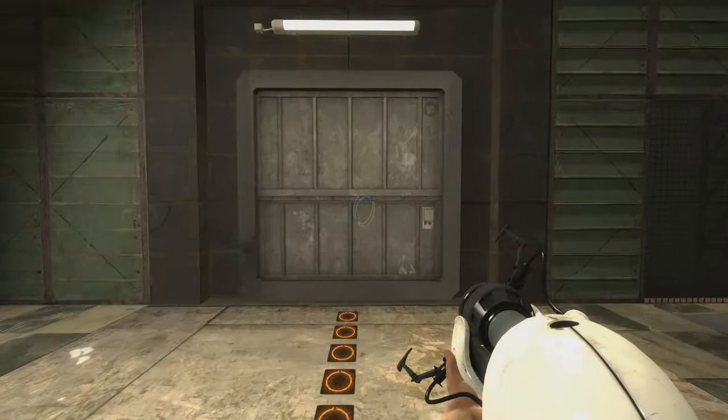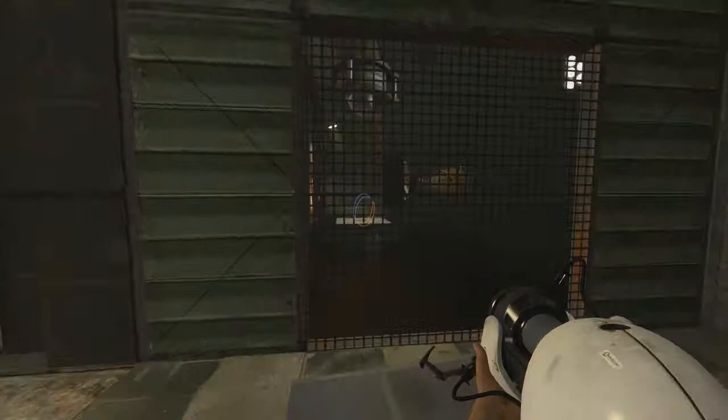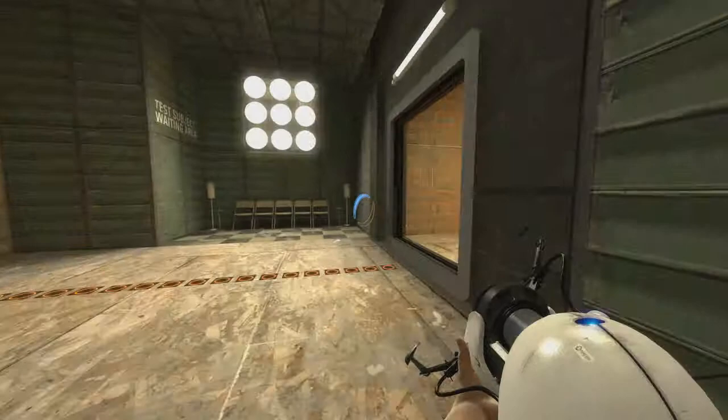This map's testing element is fire. There's no way to get past it by portalling over to the other side because there's no portalable surfaces in this room, but there is a huge drop of water that you have access to, and you can use that to temporarily extinguish the flames and move on.